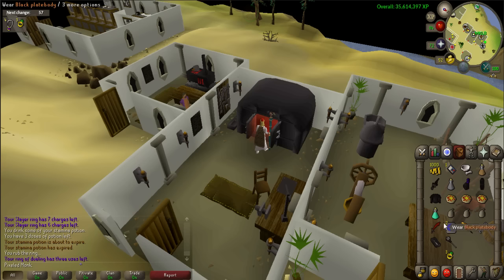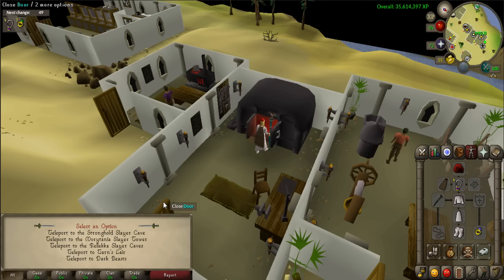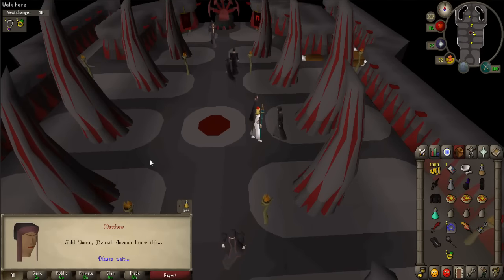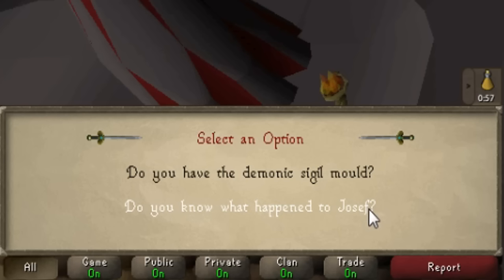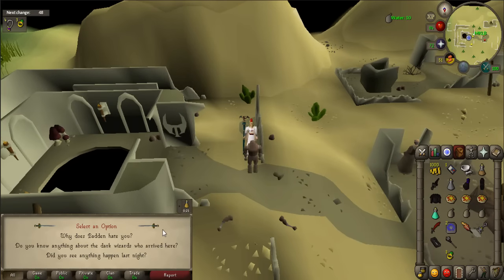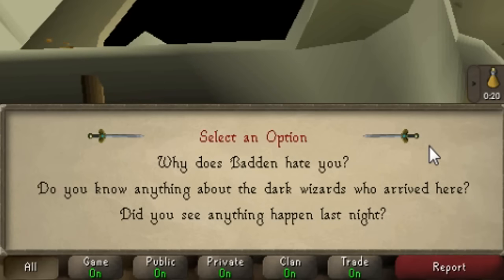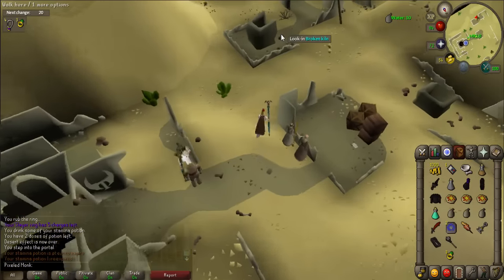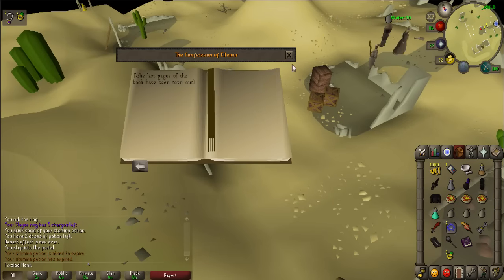Afterwards, make your way back to the demonic throne room in Uzer — you will no longer need the black outfit to enter. Once there, talk to Matthew. When prompted, say 'Yes, I suppose I am' and 'Do you know what happened to Joseph?' Go back up to the surface and talk to the clay golem. When prompted, say 'Did you see anything happen last night?' After the conversation, search all of the kilns in Uzer to locate a book — there are four in total. Once you have the book, read it and then return to the demonic throne room.